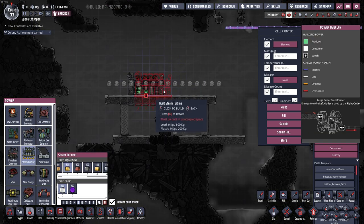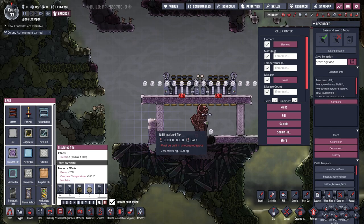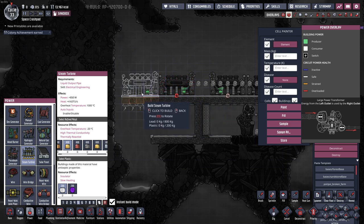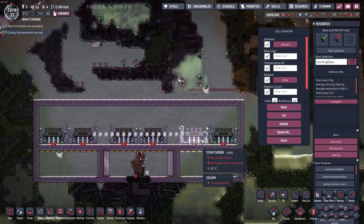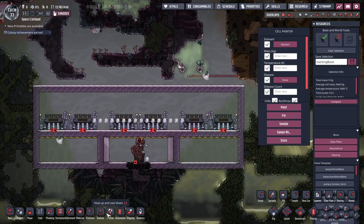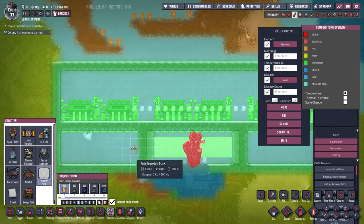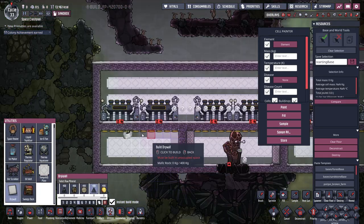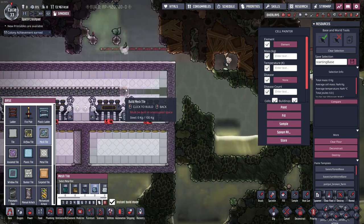I'll put in the turbines here and here, then seal this up with some more insulated tiling. You need to fit 2 steam turbines over here on the sides because these are what you take the exhaust from to cool off this room. You should end up with something that looks a little bit like this. Then you can throw in some shift plates here, here, here, and in this room up here. I like to put in some drywall just to make things look pretty, and then the final thing is some mesh tiles here.